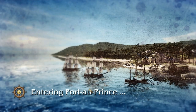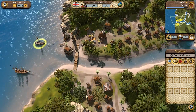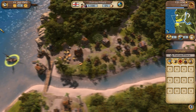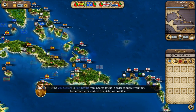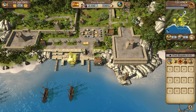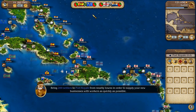Let's head over to Port-au-Prince — I'm sure they've got a mission for us, so let's accept whatever it may be. If only there were icons telling us that people have a mission. Let's check the dock and see if we can get any workers. I want to build another ship — unfortunately I can't.